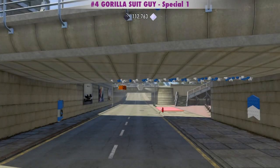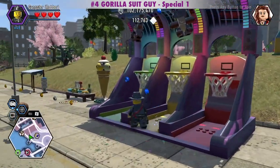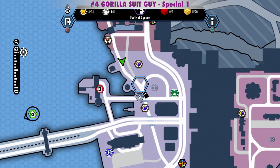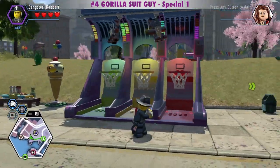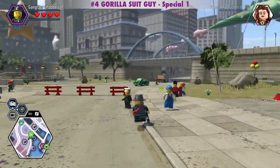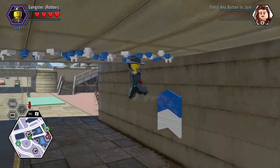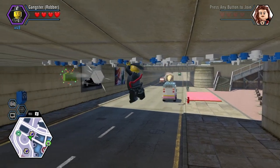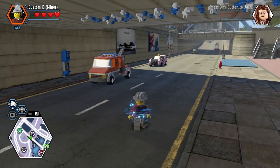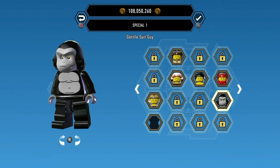The Gorilla Suit Guy character token is under this bridge. The token under the bridge is right around here, and we get a small super brick. You can also jetpack up there. The Gorilla Suit Guy is a special one in the Civilian category and costs 10,000 studs.